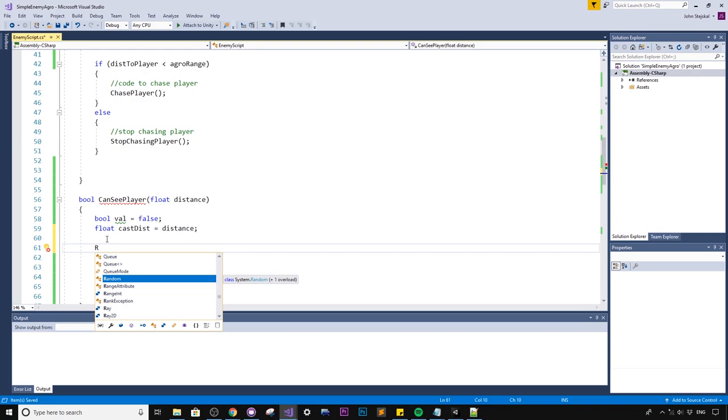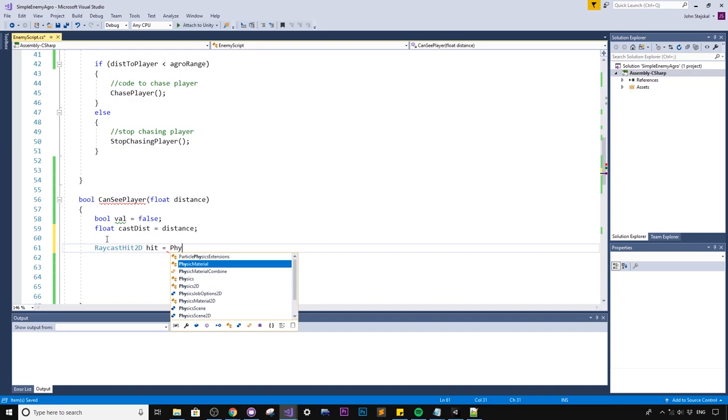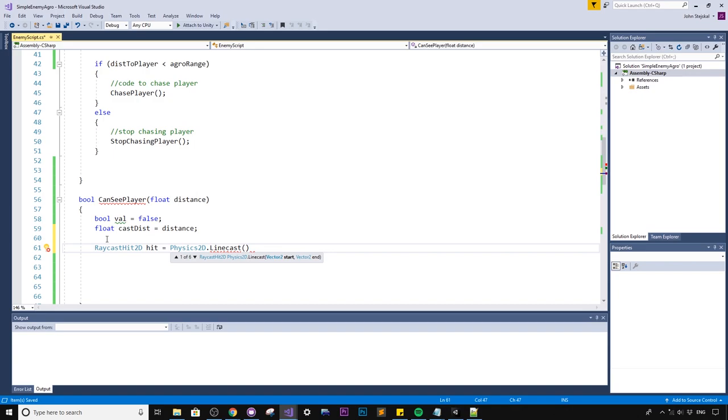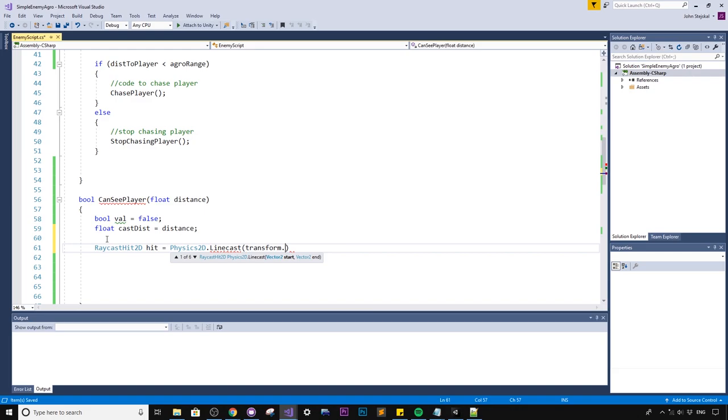We'll create a `RaycastHit2D` — a type used for shooting rays — leveraging `Physics2D.Linecast`. It takes a start point and an end point. For the start point we'll use the enemy's position, but the pivot may be at the feet, so we want to shoot from the eyes. Before defining the linecast, we need to set up an end position.